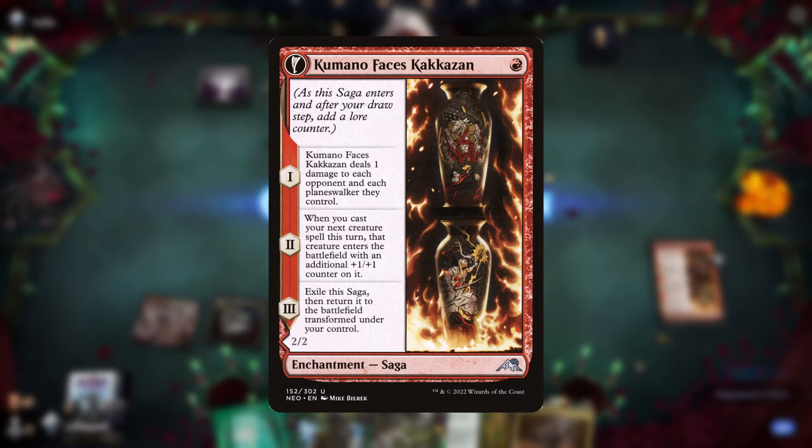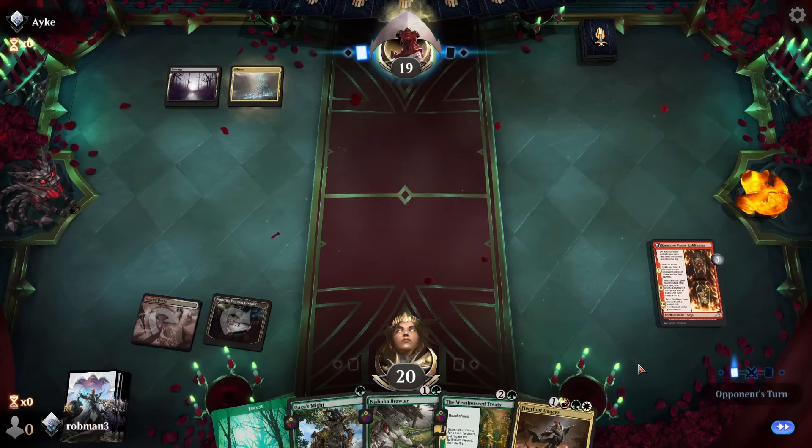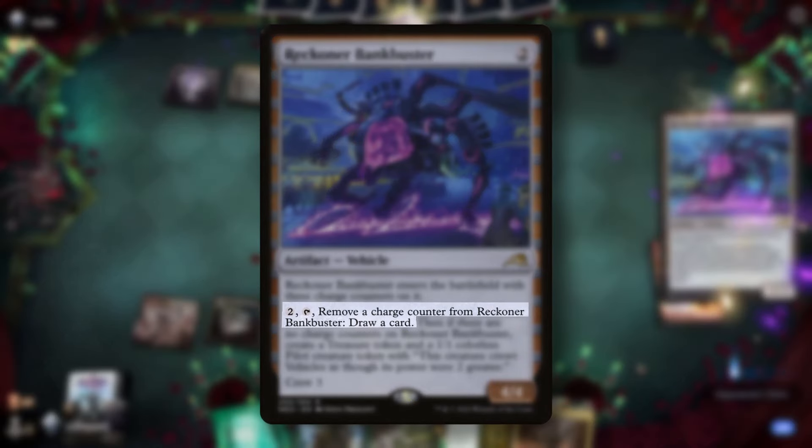Next turn, stage two will trigger, letting us put a counter onto the next creature we cast, which is most likely going to be the Nishoba Brawler. Murex from our opponent, and a Reckoner Bank Buster. So for two mana, they can tap this to draw a card. They can also crew it for three.